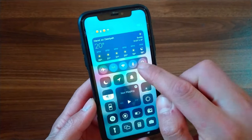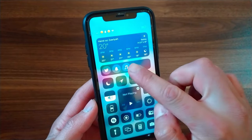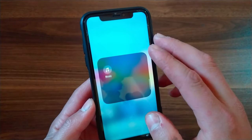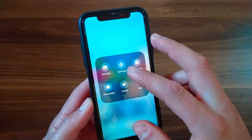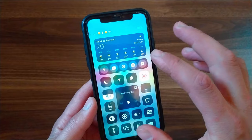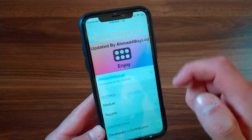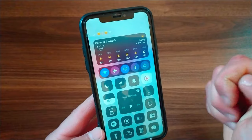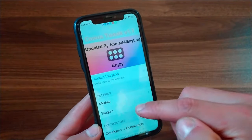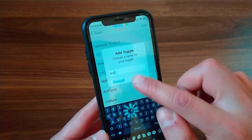The next tweak is Coiest. This tweak adds a module to the control center with custom app shortcuts and activator shortcuts. It gives you a beautiful customizable module — you can add more toggles or app shortcuts to quickly open them from the control center. Coiest includes 70 preloaded glyphs for many of the App Store's most popular apps.